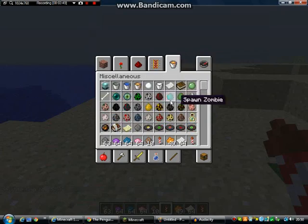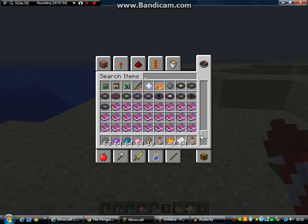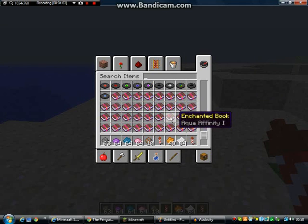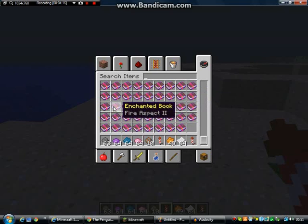That other feature is the brand new enchanted books. As we can see, there's a hell of a lot of these — each one has a different enchantment. Enchanted books say protection, aqua affinity, infinity, fire aspect two — all sorts. Let's get fire aspect two, let's drop that there, and let's get a nice diamond sword out.